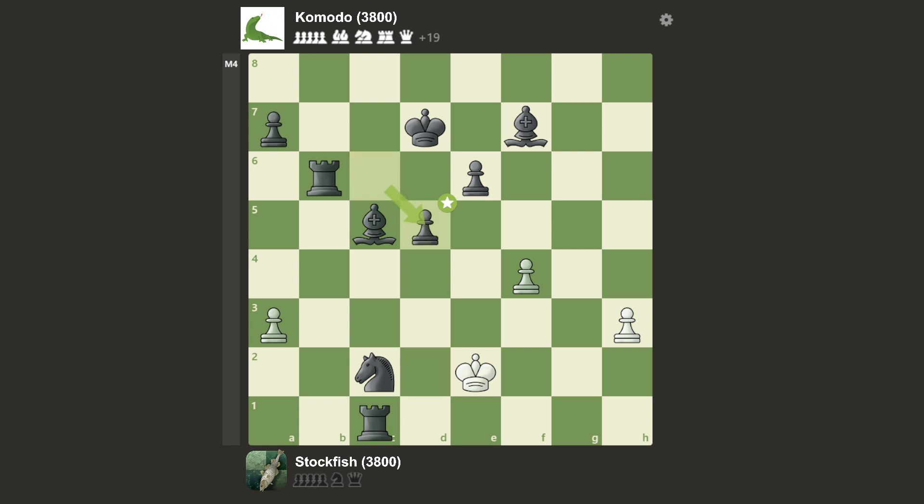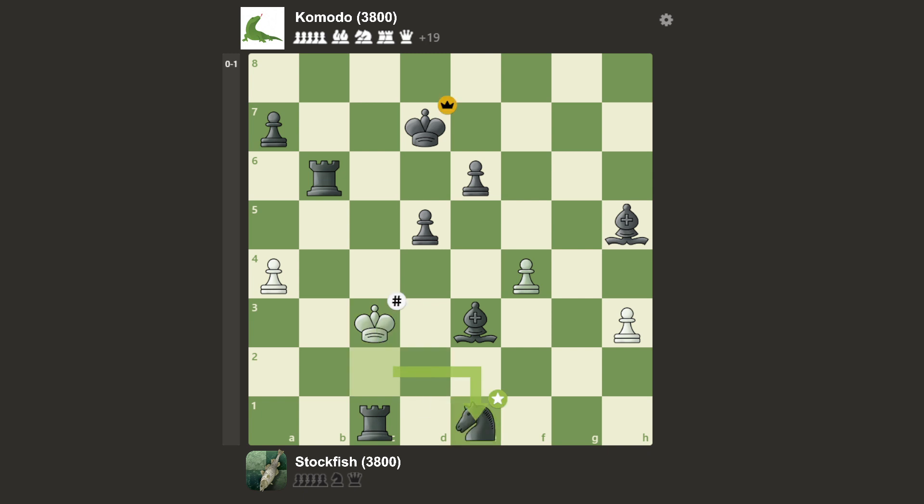Rook takes d5, takes, there, there, there, check, and here — a very nice mate. Knight e1, discovery checkmate. So in this game, Komodo managed to win. Stockfish played with 79.9 accuracy and Komodo with 80.8. So let's go to the last game.